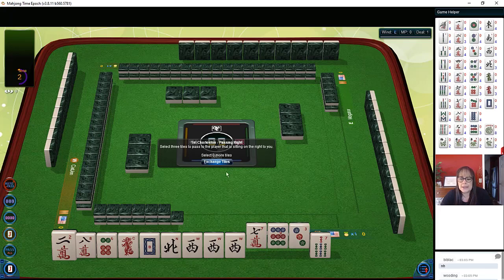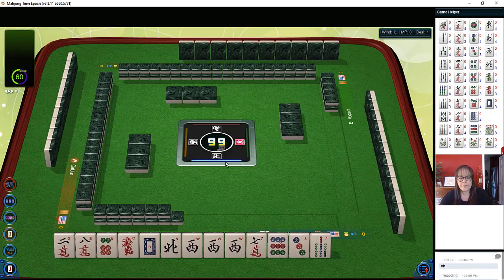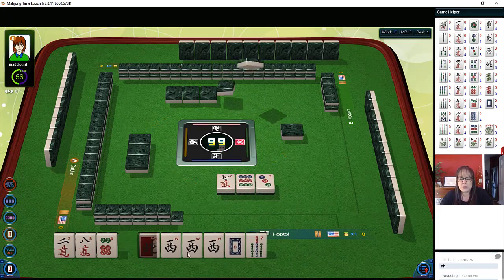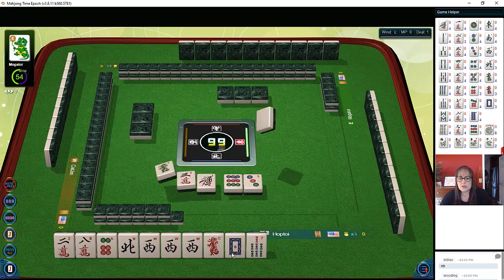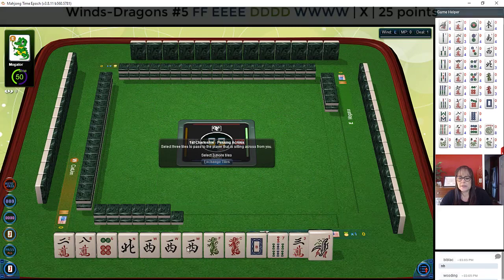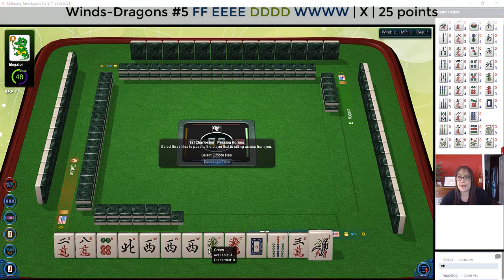That's not too bad. So maybe a wind hand with or without dragons. We picked up another dragon — East and West with greens — but we've got gaps. Big time.